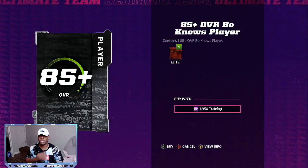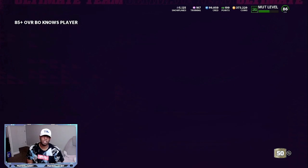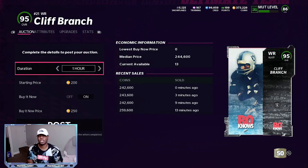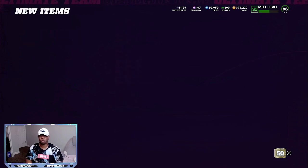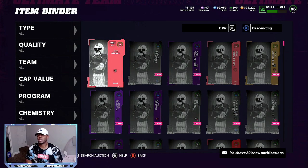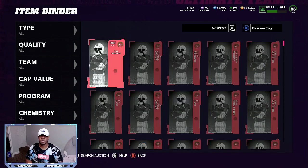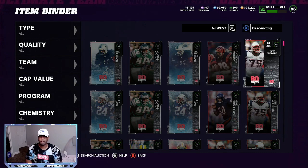We pulled a 95 overall Cliff Branch — he quick sells for 26k. He's not one of the newer ones but he's higher than the 94s, so that's 242,000 coins you can put back toward what you spent. Let's look in the binder to see what else we got from those rolls. If you can build a 96 overall with your pieces and also pull at least a 94 or higher, you're automatically in profit — at least 175 to 200k profit, super fast.